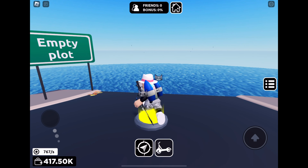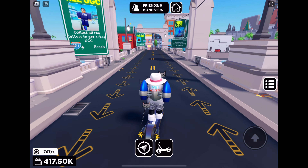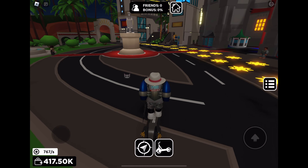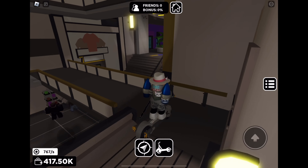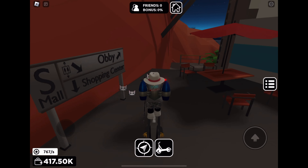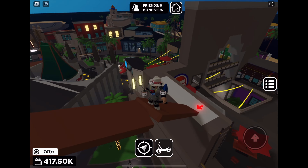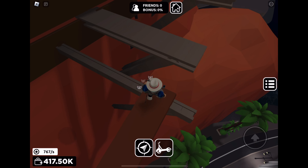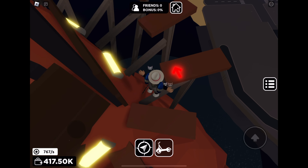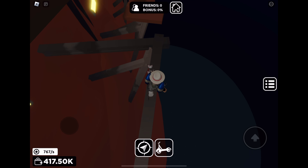As soon as you load into the game you want to just stand on one of these yellow buttons to claim your tycoon, and what you want to do is finish off the whole tycoon so you can actually get this free accessory. After you have completed your tycoon, just follow where I go exactly or you will not be able to do this because there's only one entry. Then you just want to do this obby — completing the whole tycoon will take around two to three hours and it is pretty boring.